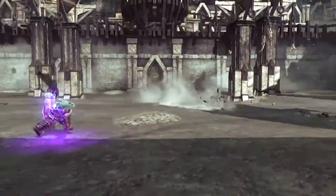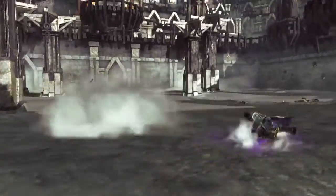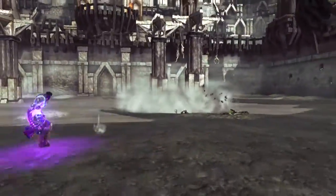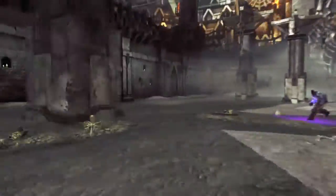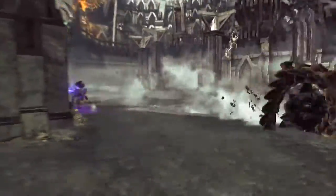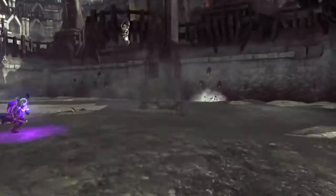Hey everybody, this is Jay Fitzlaw from Vigil Games, showing you some of the bosses in Darksiders 2. Right now you are looking at the beginning of the Bone Giant. He starts out as a snake worm-like creature called Nashor that you can see kind of does this rolling around effect.